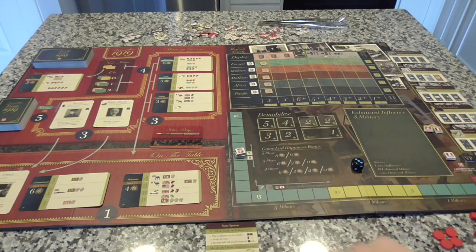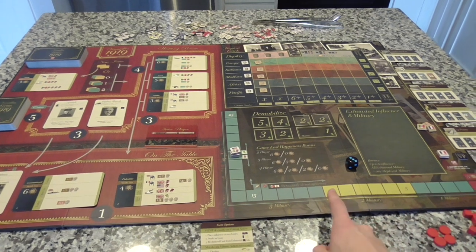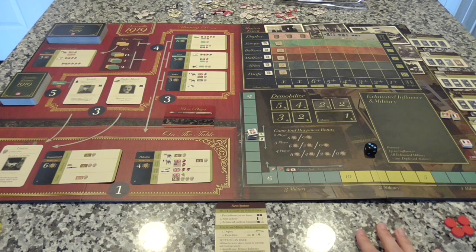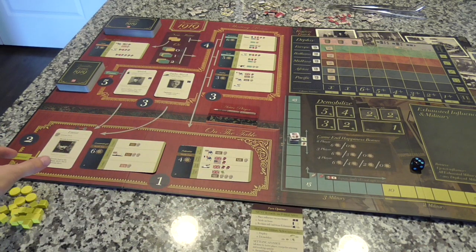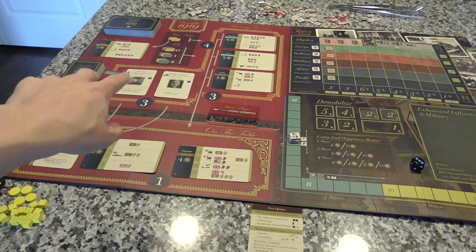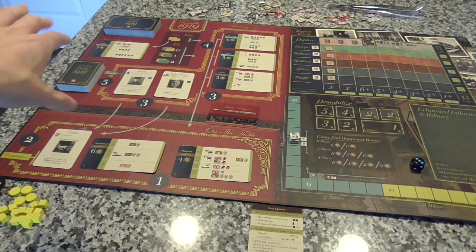This is the happiness track. Everybody starts at 20 in the four-player game. If Italy or Japan ever get below 15, they will not sign the treaty. The different colors here cap the amount of military you can have — the lower you get, the less military you can maintain. You'll have to demobilize or be forced into a mutiny, which isn't good.